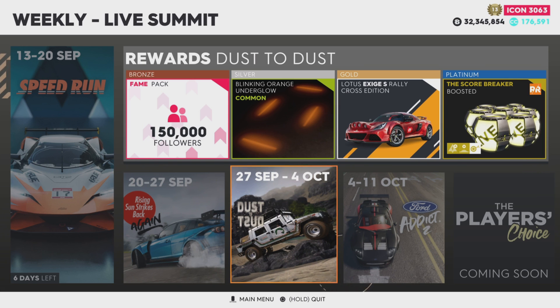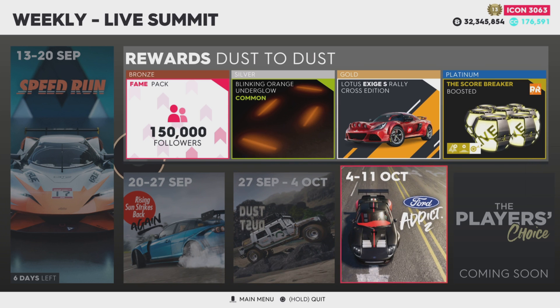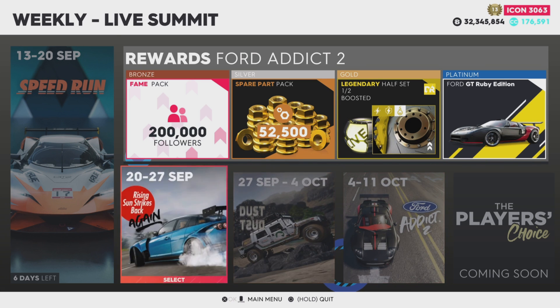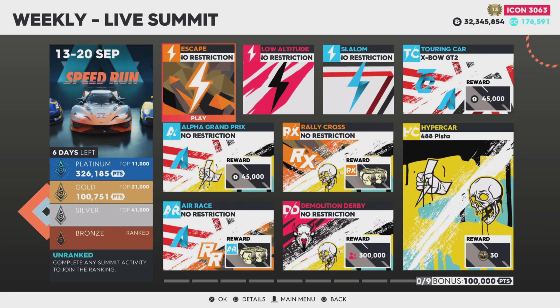Platinum for that summit is going to be a Scorebreaker for the rally raid, which I like because I don't have a full set yet. Then we have the Ford Addict Number 2 - the second version. Bronze is 200,000 followers with 52.5% spare parts. Gold is the half set for drift racing on the Natural Chemist. Platinum is going to be the Ford GT Ruby Edition which looks really slick.